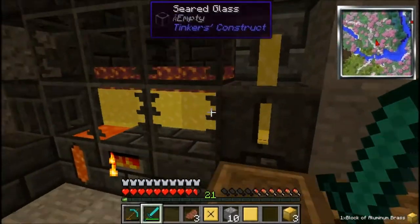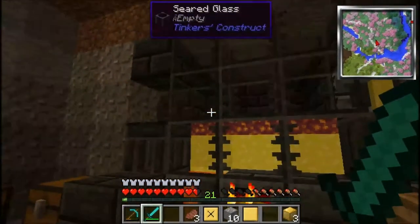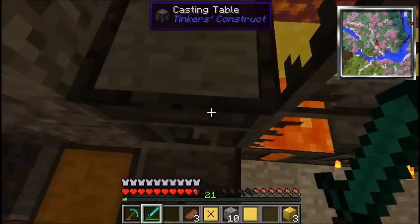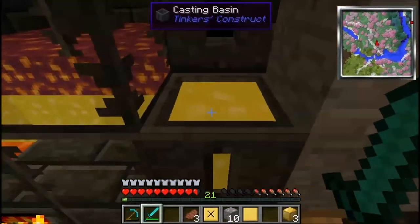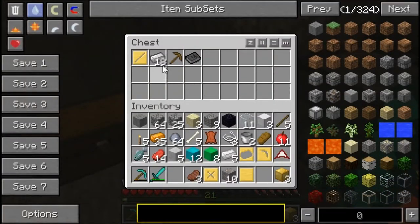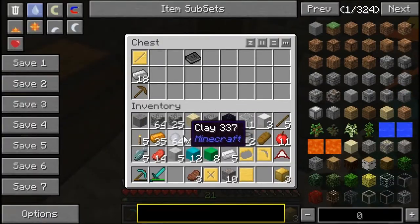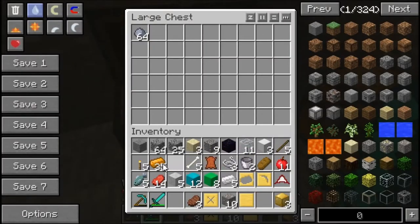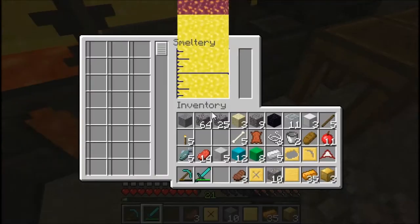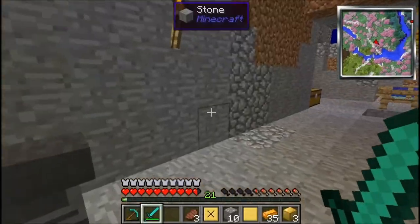We got some seared glass — it's not too hard to make, just take the seared bricks and a piece of glass — and it's really cool because I can see how much I have within the smeltery. I got the casting bench on this side and the casting bin on this side, and I also have this chest here for anything I need to do with Tinker's Construct.